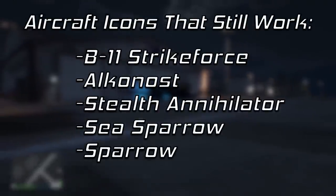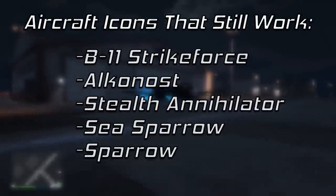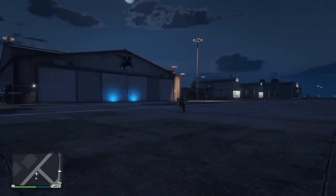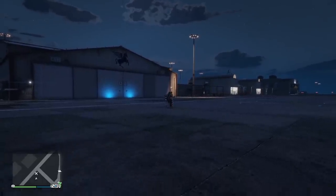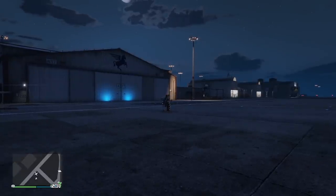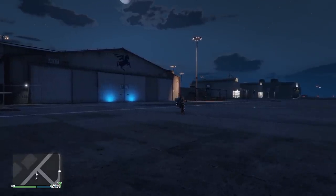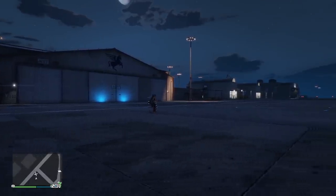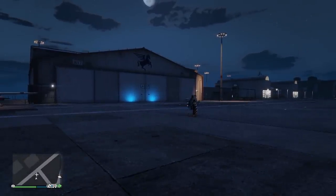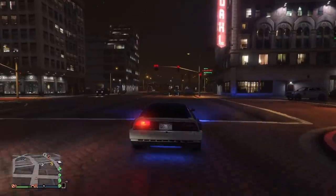The only ones that still show their unique aircraft icon are the B11, the Alkonost, Stealth Annihilator, Sea Sparrow, and the Sparrow. Notably, the ones that are bugged were all released in the Doomsday Heist or prior to that, and the ones that still work were all released after that. I can't imagine this lasting for long or being intended, so it should be fixed in the next update — hopefully before the summer update, but a bug fix patch would be appreciated to sort out some of the more annoying issues.